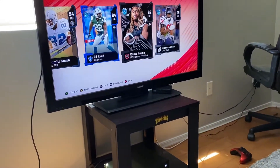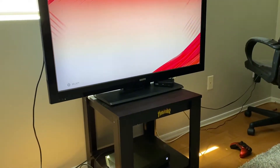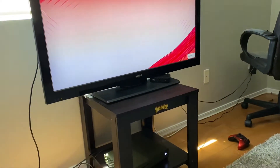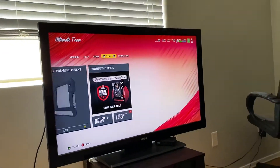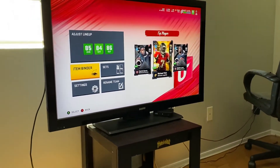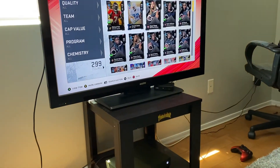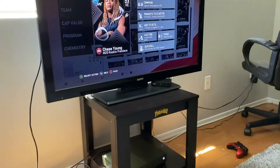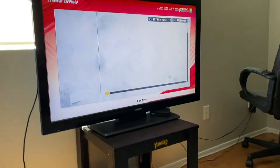Okay, I got Chase Young. What you're gonna do is go to Team, then go to Item Binder, and find that Chase Young card. Then go to Auctioneer and see how much it's going for.